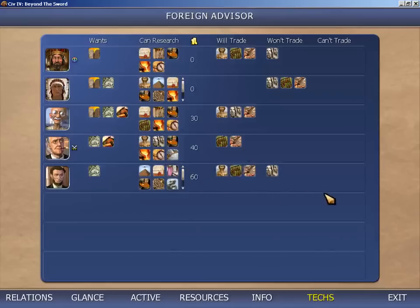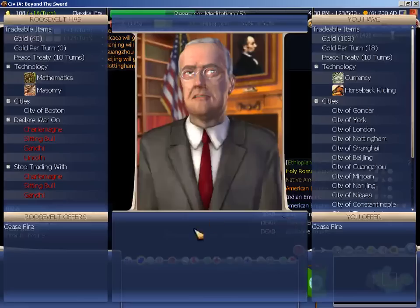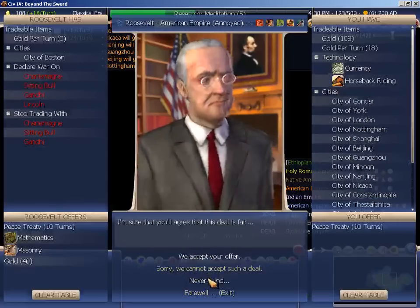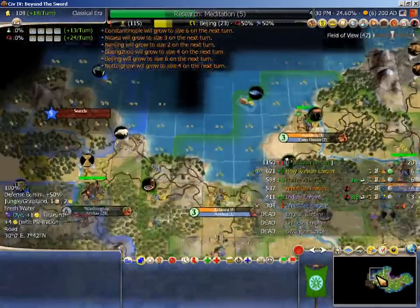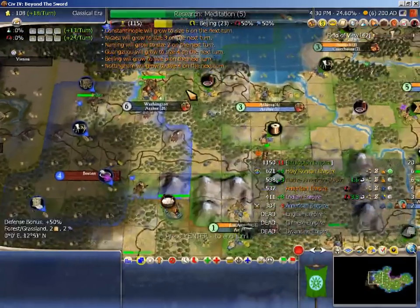Beyond sad is the fact that I'm still the tech leader - I still have techs on multiple AIs. And at this point Roosevelt would probably be willing to give me Math for peace - yeah, he'd give me everything for peace. But I think I'd rather just kill him off.